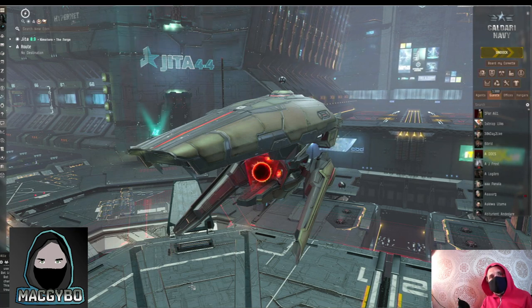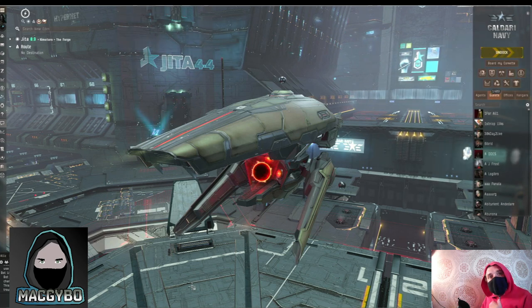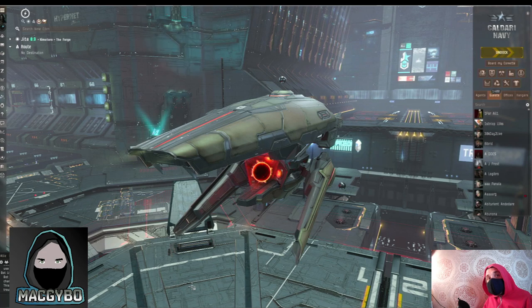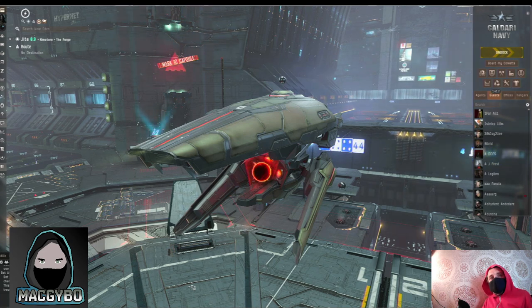And the last tip is join the NPSI fleets, which stands for Not Purple Shoot It. These are fleets that contain people from all sorts of corps and alliances — you could even fly with your enemies just for the duration of the fleet. They are regular and fun. It's a great way to meet other pilots and get experience flying in a fleet. Those are Magaibo's hints and tips — essential knowledge for brand new pilots. Thanks for watching and I'll see you again next time.